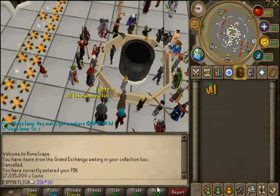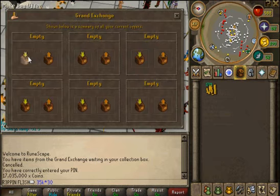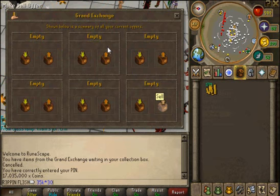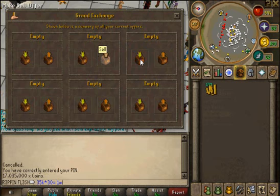The way I merch is I merch three different items. Say for example you buy abyssal whips here, berserker rings here, and warrior rings here. You buy them and once they've bought you sell here, buy here, sell here, buy here — so all in all you make about 2.5 million an hour out of literally doing nothing. You can also buy more than 10 per hour on some items.